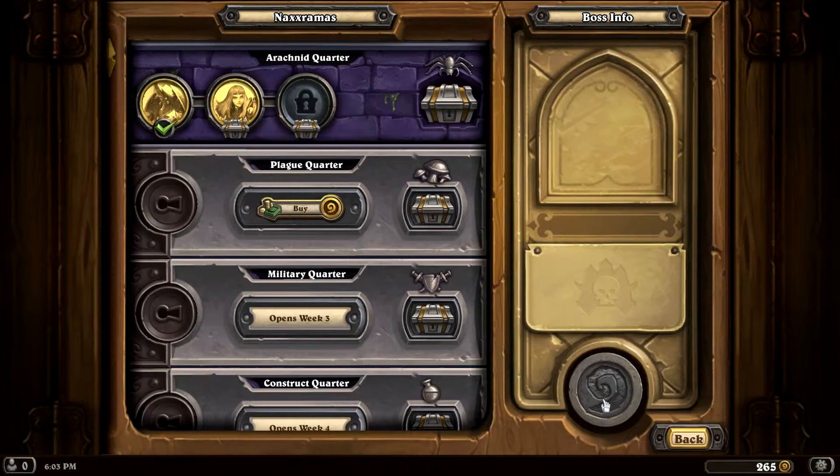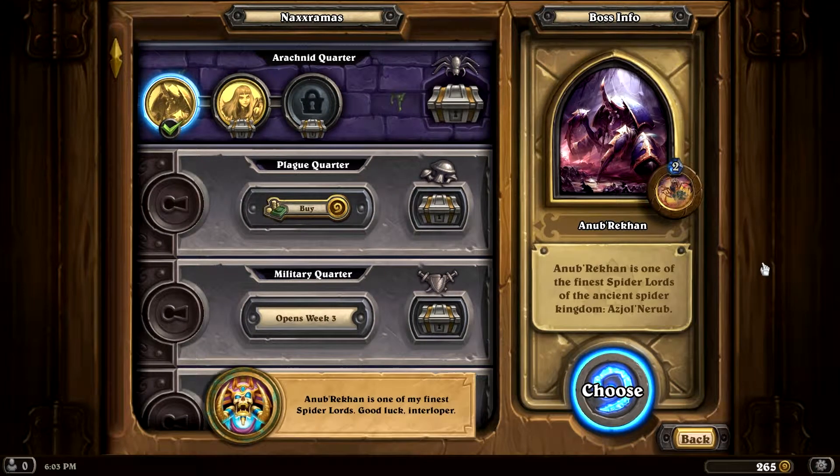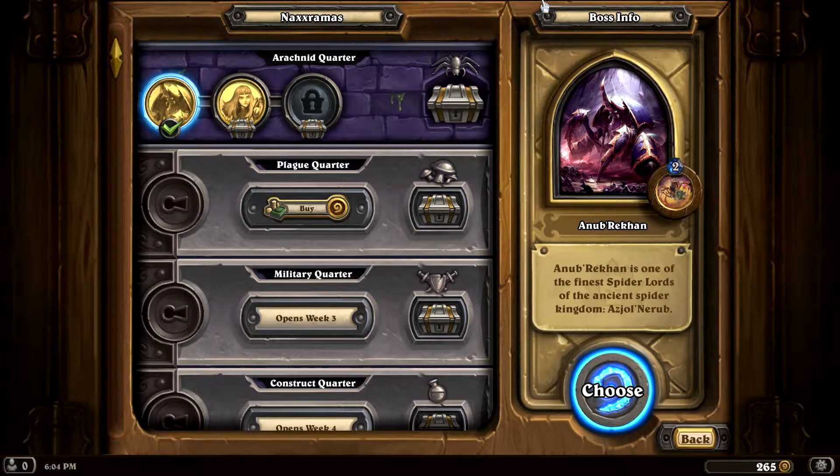Let's see what we got here. Oh right, I totally forgot — I already did the very first boss, who was Anub'Rekhan: 'I am one of my finest spider lords. Good luck, interloper.' Anub'Rekhan. You could also say he was a noob that I wrecked. Gotta say, the puns are real today.